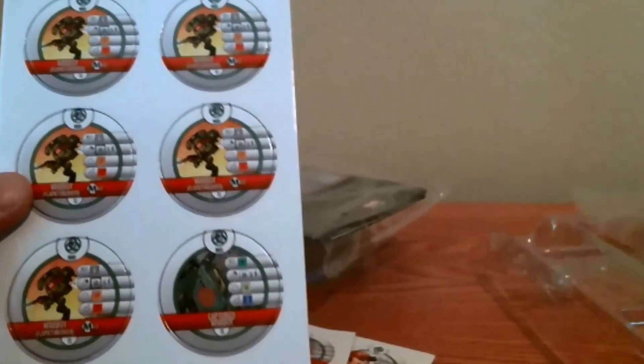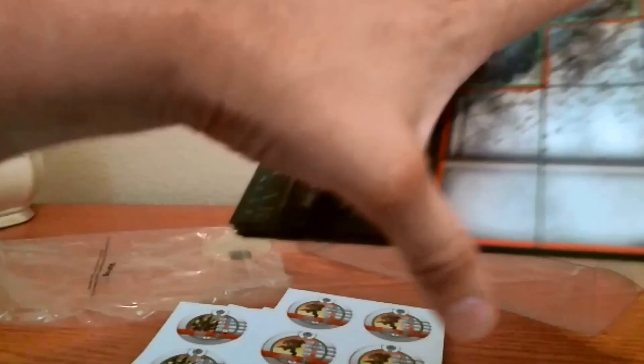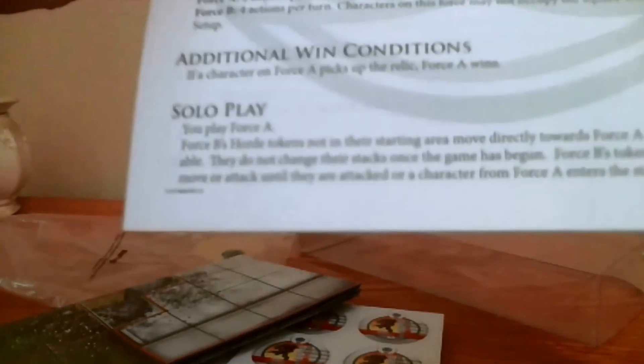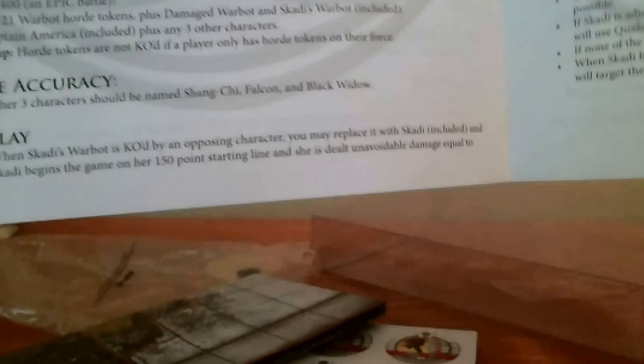I'm going to get my Heroclix on by myself — I know how lonely that sounds. The map is going to be really hard for me to pull off, we'll see what I can do. There's the campaign rules — Flips for USA, campaign prologue, the book of the skull. There's solo play right at the very bottom, tells you what to do. Looks pretty neat, bold lettering. Looks like there's actually five different campaigns you can play here, which is pretty, pretty cool.